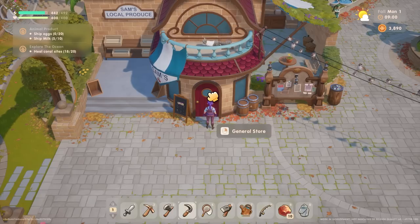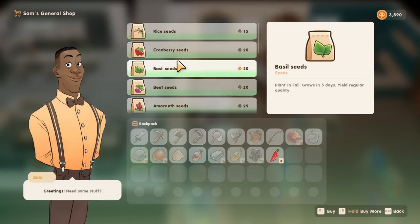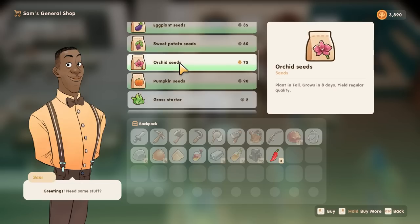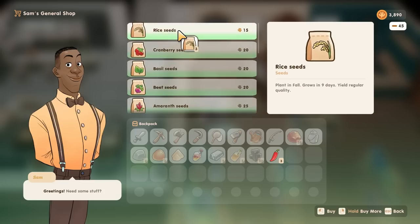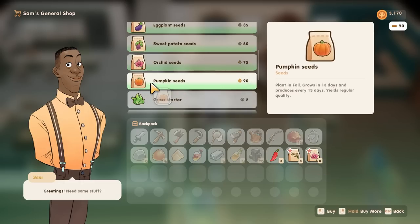So it's pumpkin, rice, and figs this season. Let's have a look and hope we can get all of those things. The orchid is a grown thing, so it's rice, orchid, and pumpkin we definitely need.